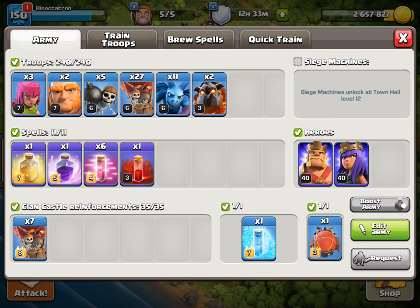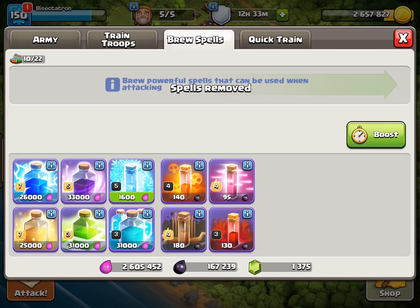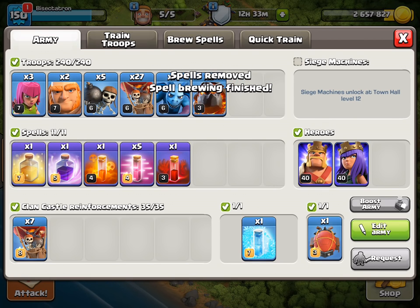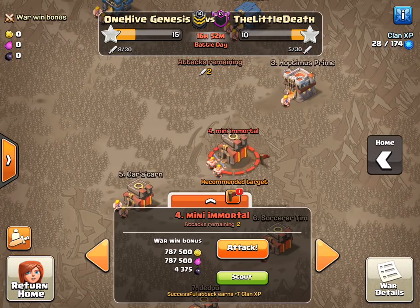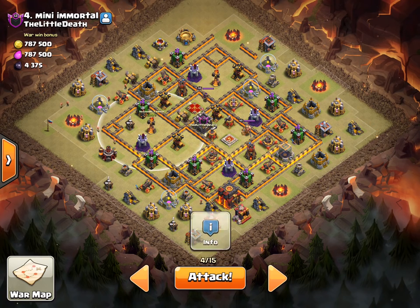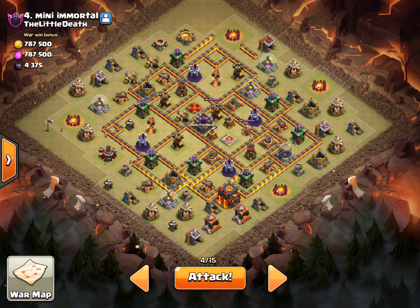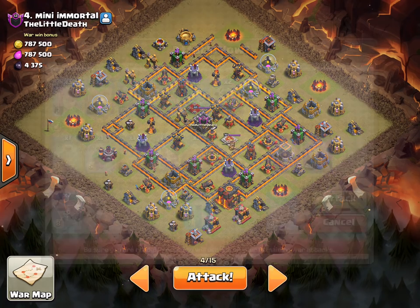Town hall 10 has definitely become a bit easier after the update. I think I got everything - I might have to change that to a poison. I got the freeze, and I think I might freeze the very first or maybe the back end. Let's take a look at the base right before I attack to see where this freeze would best be used. I think we can save it for the back end wizard tower, air defense, inferno - hold onto the freeze, get the heal as well.